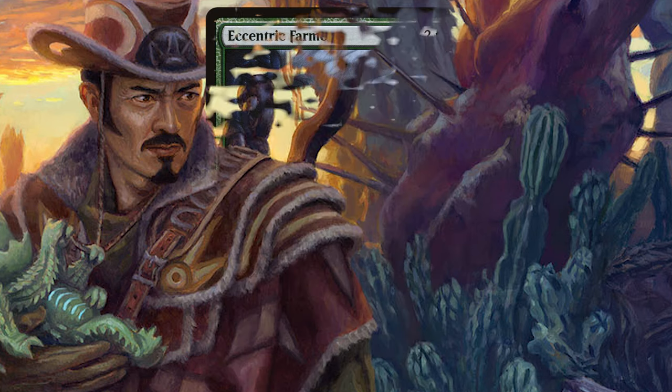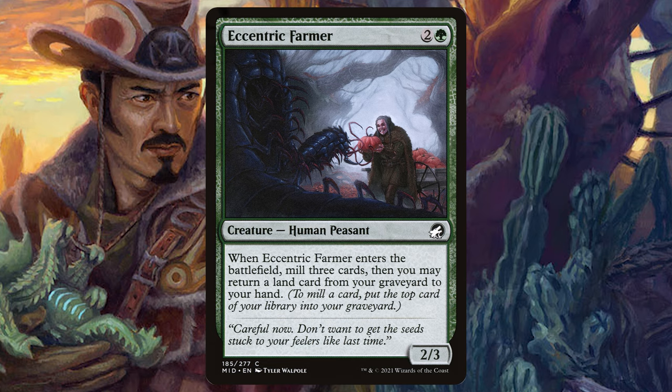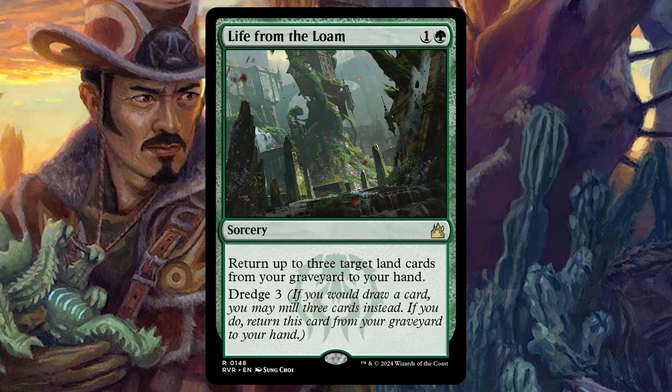The next removal is Eccentric Farmer — two and a green, mills three and returns a land card from the graveyard to your hand. It's a one-shot effect and I'm not a big fan. Let's replace it with Life from the Loam for one and a green: return up to three target land cards from the graveyard to your hand and you can dredge three. You can do this repeatedly — dredge, mill, Yuma triggers tokens, bring those lands back to hand, discard them to effects, and just keep going over and over again.